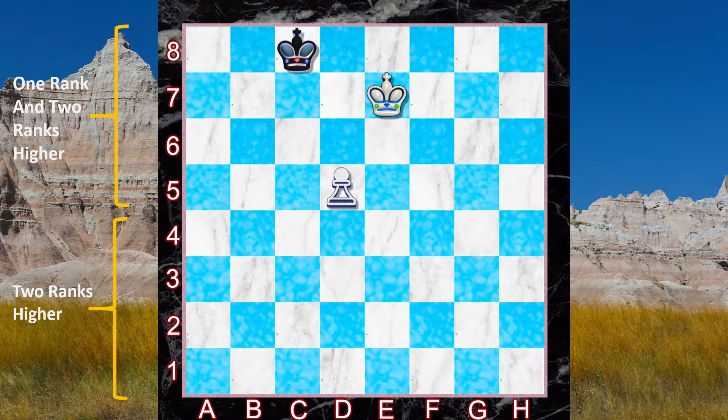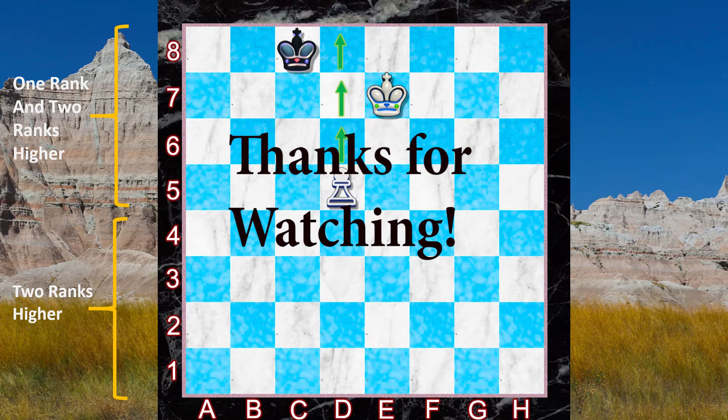White guards the queening square with his king, and you can see what's going to happen — the pawn has a free path all the way to becoming a queen and white wins the game. Can you see how important it is to know critical squares? I recommend that you memorize them just like you would memorize the rules of chess. If you commit to memory the key squares for promoting a pawn, I promise you will be a better player.